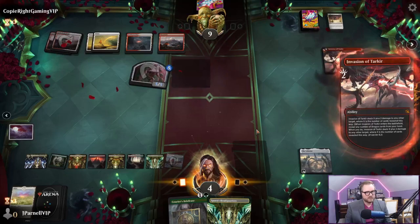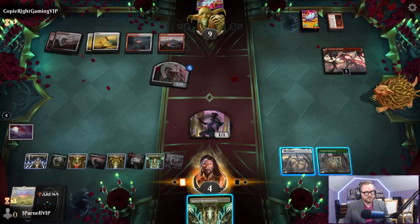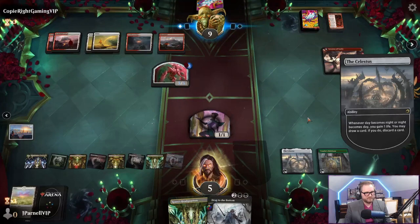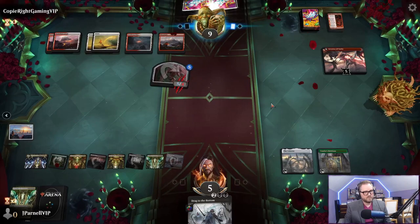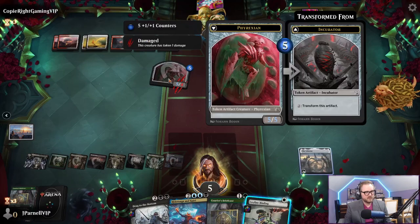Courier's Briefcase - we can draw three cards. We're going to do nothing. Flip it, take the action. Drag to the Bottom - come on baby. We've worked so hard. Draw three cards. We can Ley Line Binding this - I think we need to drag it to the bottom and hold Ley Line Binding for a potential other threat.